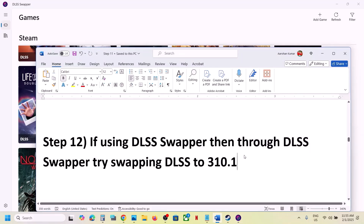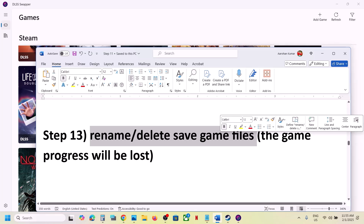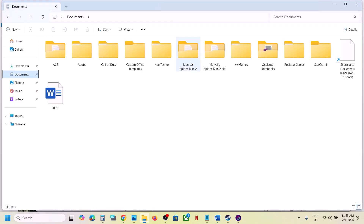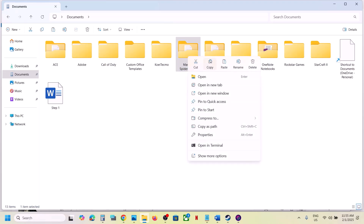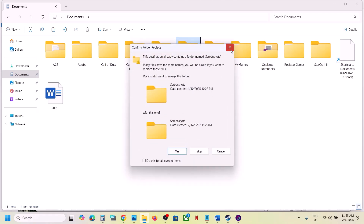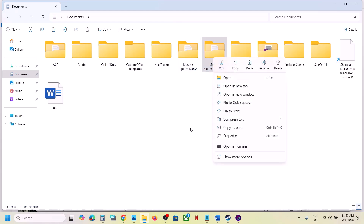The next step is to rename or delete the save game files. Note that when you do this, you will lose all game progress and have to start from scratch. Go to Documents and you will see the Marvel's Spider-Man 2 folder. If you want a backup, copy this folder and paste it to the desktop. Then rename the original folder with '.old' at the end, or delete it, and then launch the game and check.